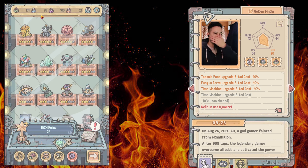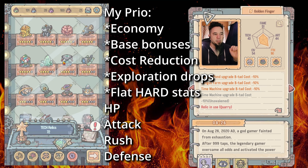The reagents are what you use to level up your relics. Now let's talk about priority — the priority of the way I upgrade these relics.